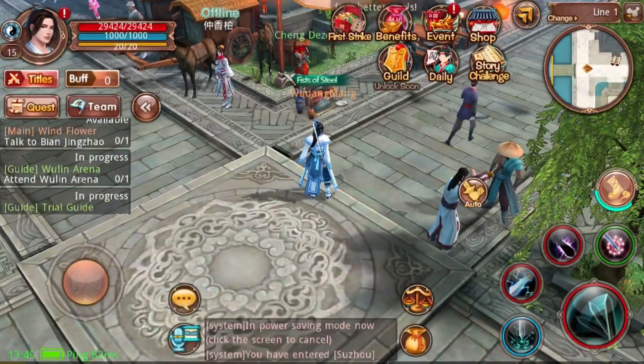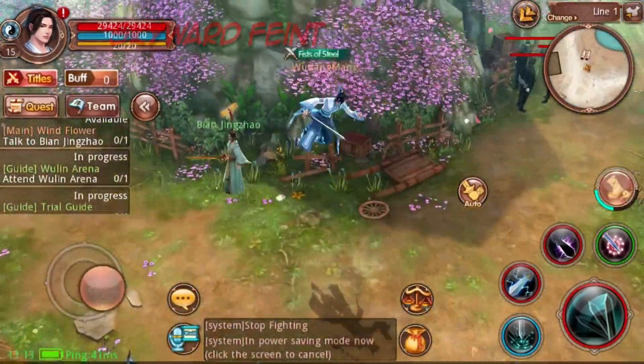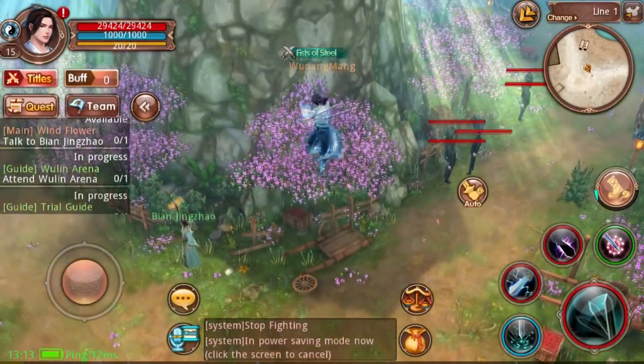All schools have access to the same flying skill. The first flying skill is Skyward Faint. This is the most basic of all flying skills. It's a vertical jump that can be used up to three times in a row. This flying skill can also be used to jump over high walls and buildings.